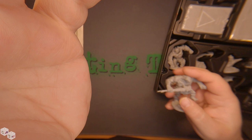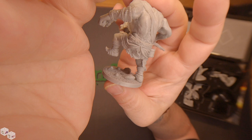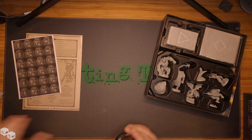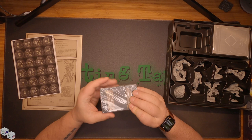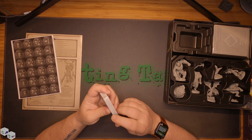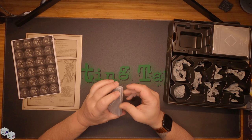Looks like a cyclops. Yeah, gotta have a cyclops. There's a little guy. Watch George struggle with a card strip for five minutes now.